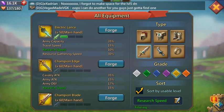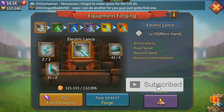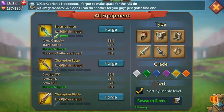For the main hand, you want to go with the electric lance if you can get it — it's a low pay-to-play piece. But if not, don't worry about it. Obviously the champion stuff you don't want to go for; it's way too expensive.